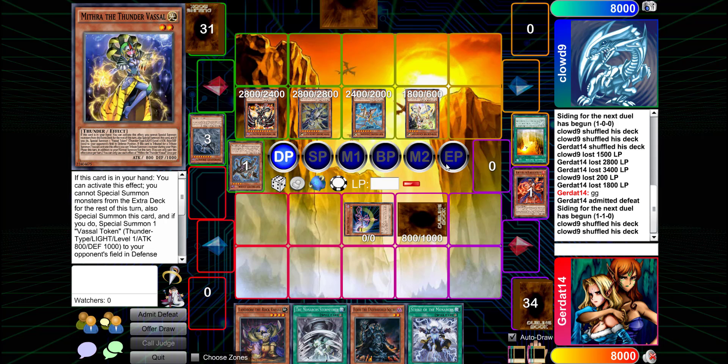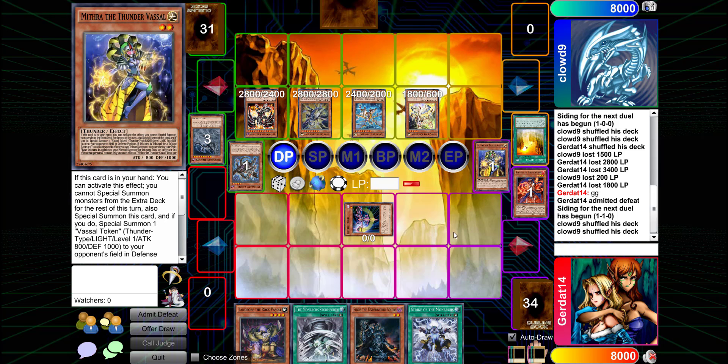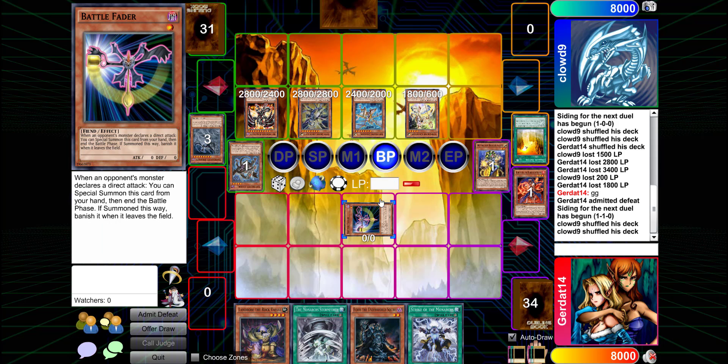Felgrand gains 200 attack and defense, making him 3000/3000. I think this is game — it should be. Oh yeah, it's definitely game: 2400 plus 5400 equals 7800 total damage.